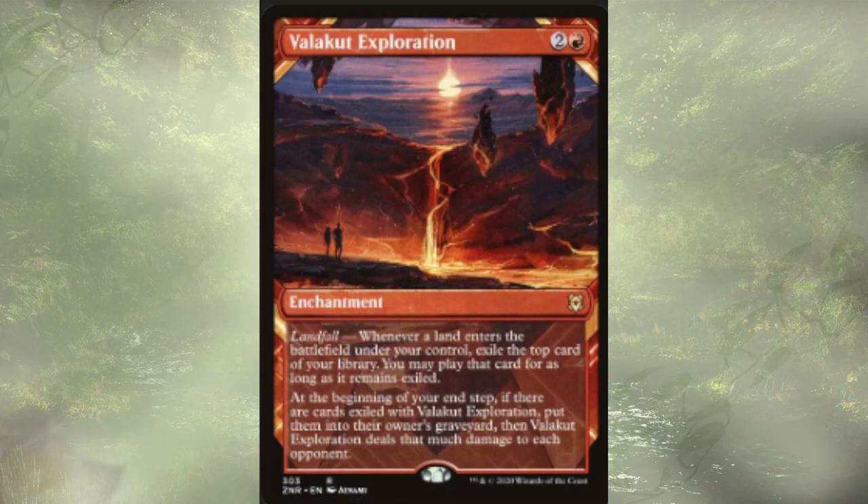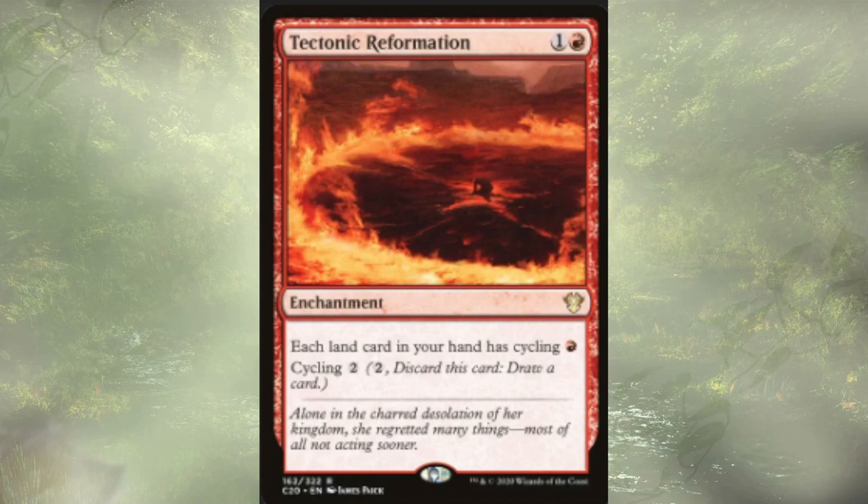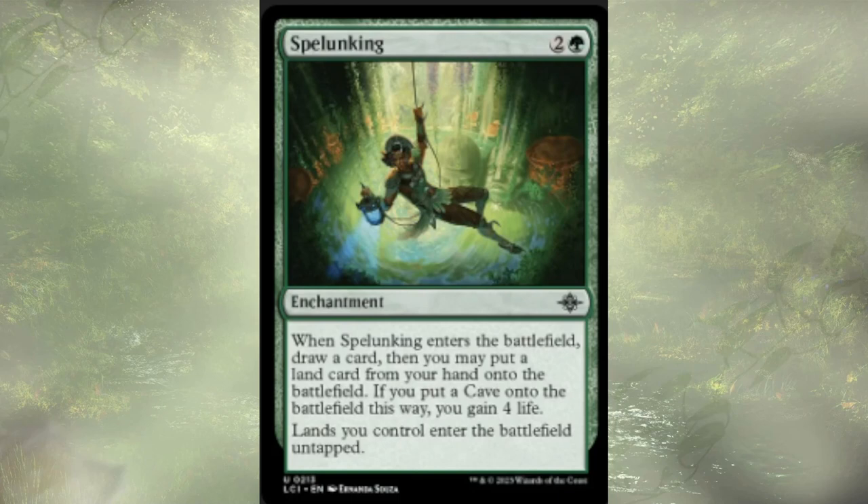Valakut Exploration is a three-cost enchantment with landfall — whenever a land enters the battlefield, we get an impulse draw. We can play it for as long as it remains exiled, but at our end step, if there are cards exiled, we put them into our graveyard and deal damage equal to how many cards we put in the bin to each opponent. Tectonic Reformation gives each land in our hand cycling for red, and can itself be cycled for two. Since we're trying to get lands in the graveyard to cheat back later, cycling them away is fine. Spelunking actually cares about caves, which we're not playing, but whenever it enters the battlefield, we draw a card, play an extra land, gain four life, and lands we control always enter the battlefield untapped — which is actually why it's here.